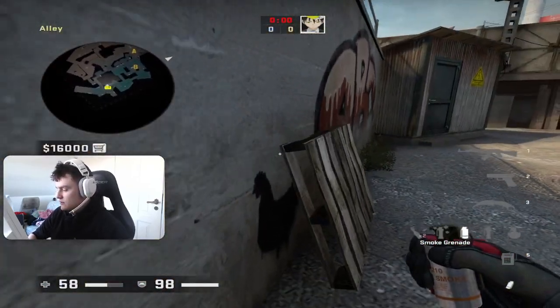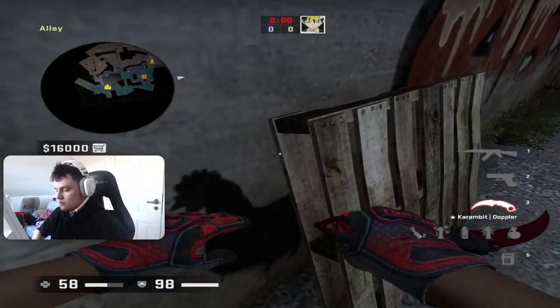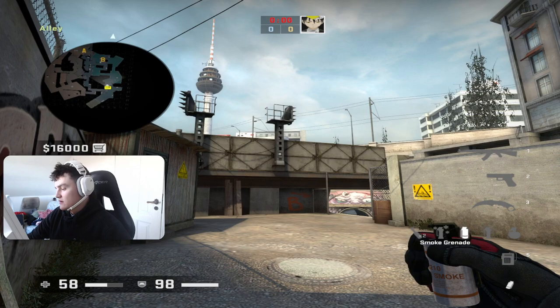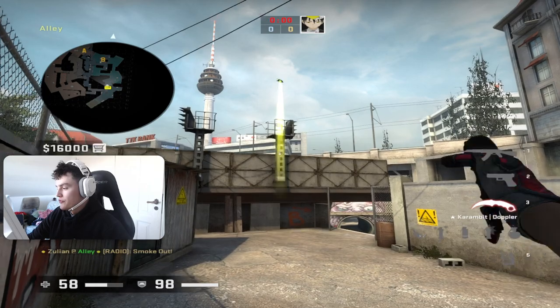If you want to do it later in the round, you can also throw it from this position. Just go into this corner — the chicken corner — and aim at the bottom dark square on the left side in the middle, and then jump throw.